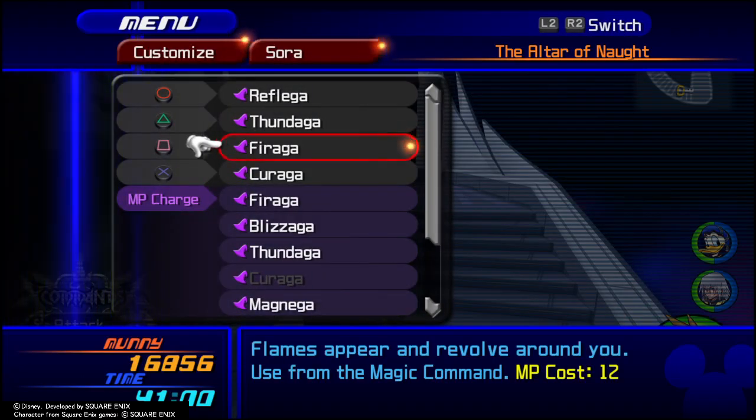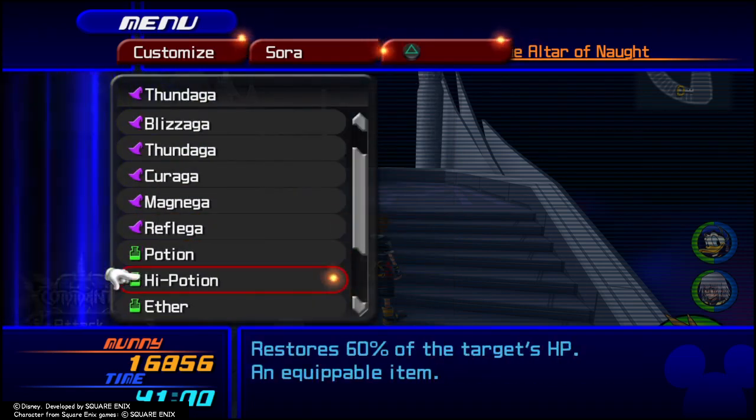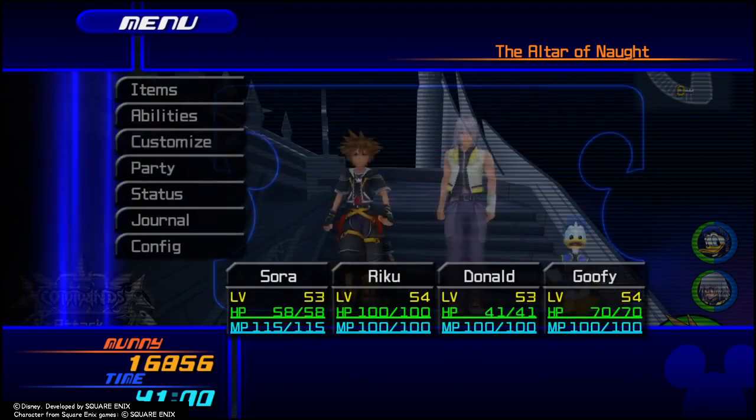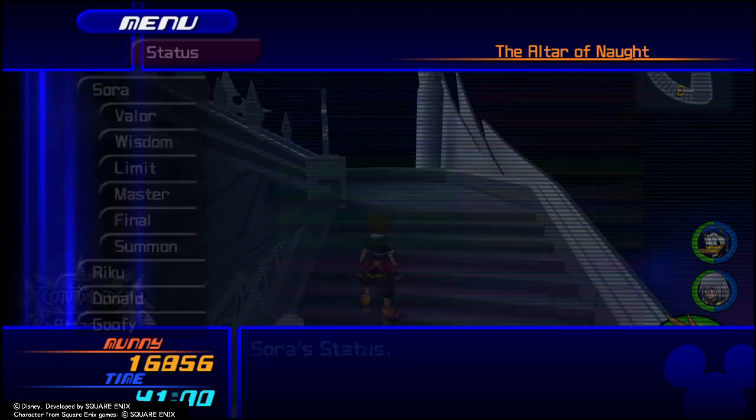As far as shortcuts, I'm running Reflega... actually, no, I'll take that back. I will do Reflega, Aether, Fireaga, and Chiraga. Sora's at level 53, with 49 Strength, 43 Magic, and 47 Defense, with 68% Fire Resistance, 68% Blizzard Resistance, 68% Thunder Resistance, and 25% Dark Resistance.